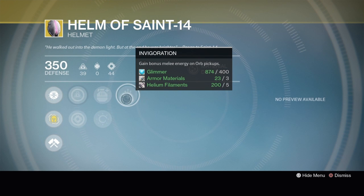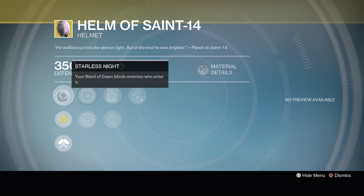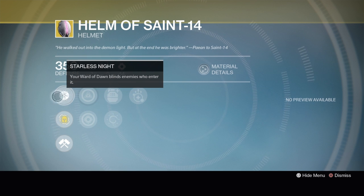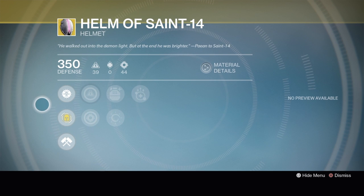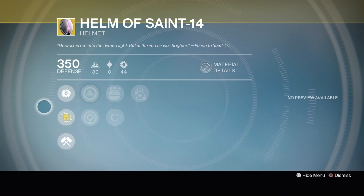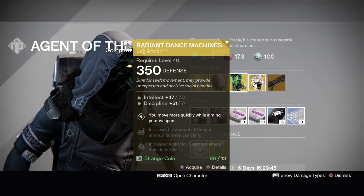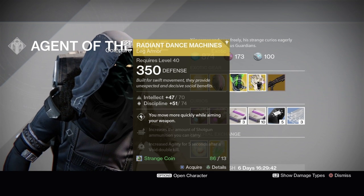The Helm of Saint-14 has an Intellect/Strength roll, Ashes to Assets or Heavy Lifting, and Invigoration. Its exotic perk is Starless Knight — your Ward of Dawn blinds enemies who enter it. Pretty good exotic for a bubble Titan, especially in PvE, where you can pop the bubble to stay safe and enemies who come in get blinded and can't attack you.